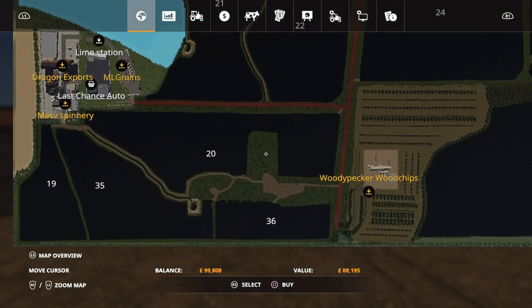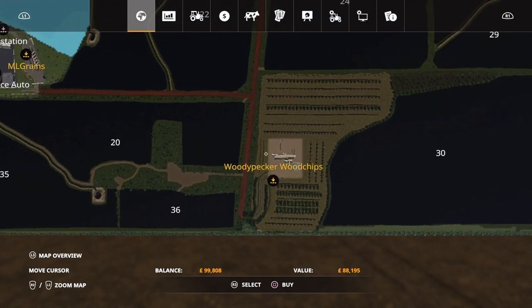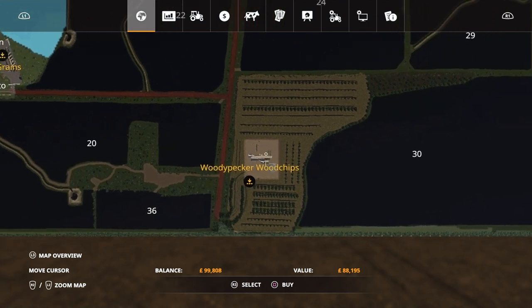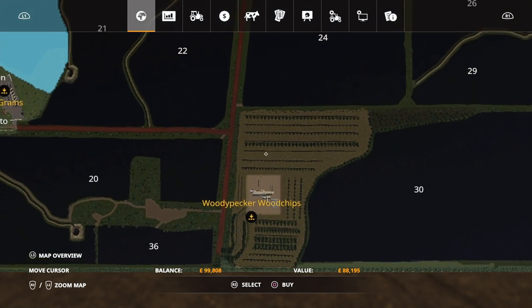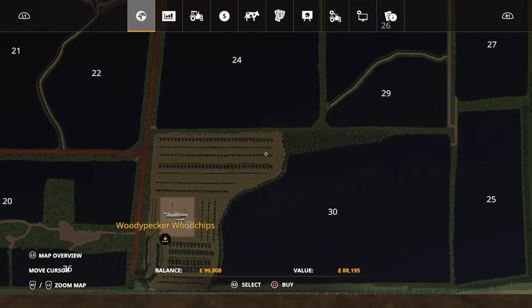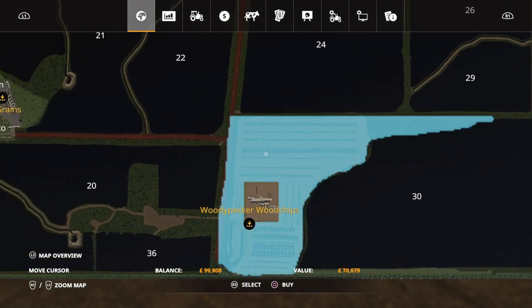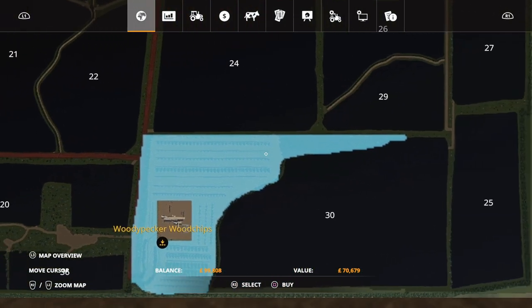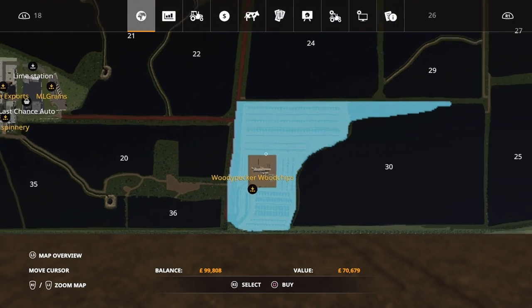There's a little bit of forestry. We've got what it says on the mod hub as the Woody Pecker, but on the signs it all says Woodpecker — so it could just be a typo on one or the other. We have the sawmill for woodchips and lumber, and we've got this kind of agroforestry, almost like a nursery area set up down here, which you can buy for 70,000. So if you want to plough in between and have agroforestry, or if you want to cut all the trees down, that's entirely up to you. But that's pretty much all the forestry there is on here.